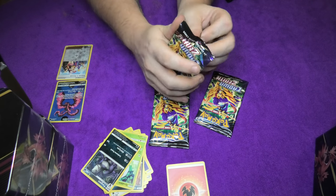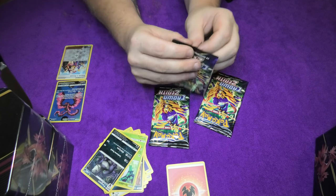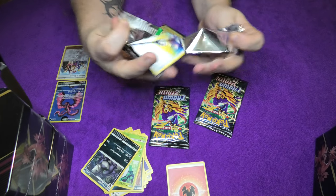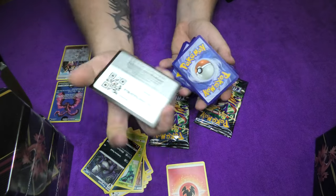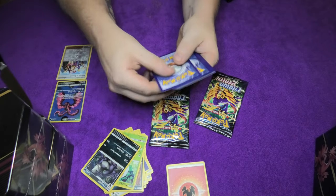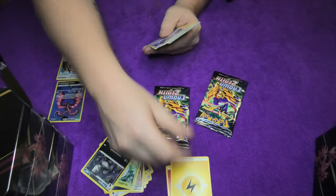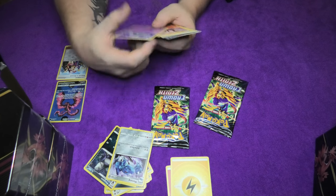Now we take the next pack, because we have two boxes more. And if this keeps up like the first, we have four more packs of Crown Zenith in each of them. We start with a basic energy card. Then we have once more a Mienfoo - now I have two of them. Then we have a Dusclops.